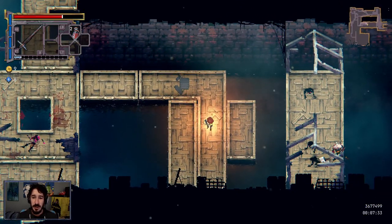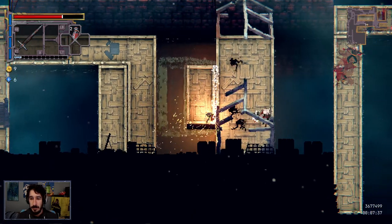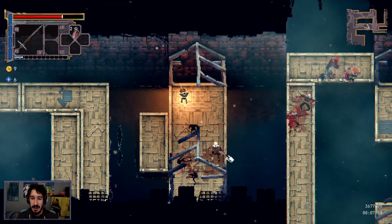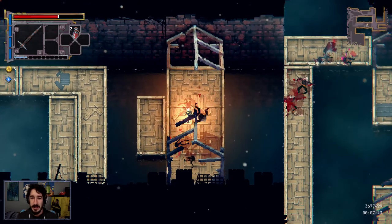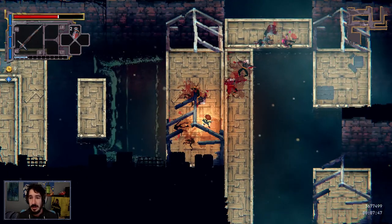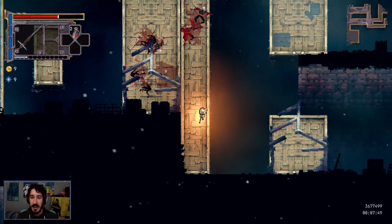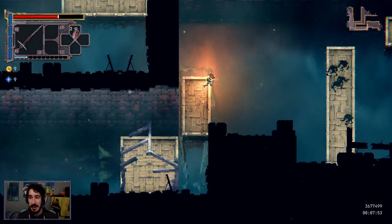Is that my experience bar there below my sword? I think it is. And as soon as they start adding... my damage is more now — I was doing 10, now I'm doing 13. I was doing like 5 per hit, now I'm doing 6 or 7. As soon as they start adding ranged enemies here, I'm going to start struggling, I can tell.